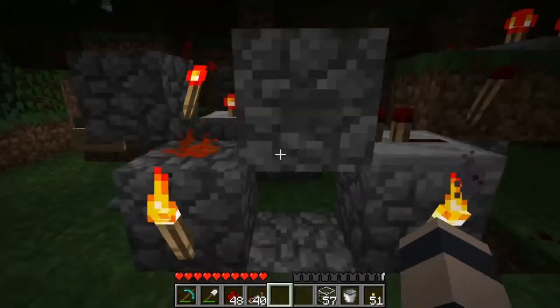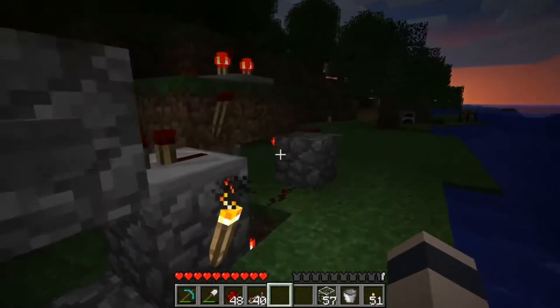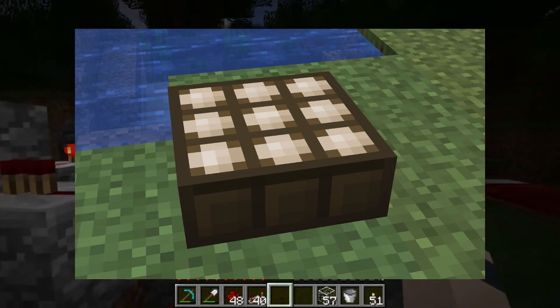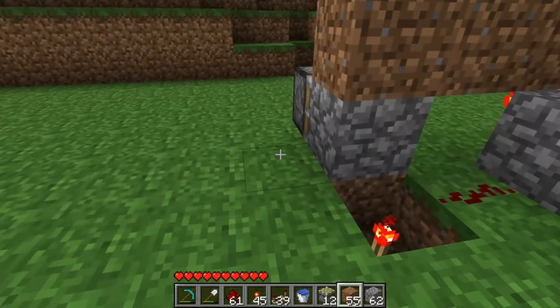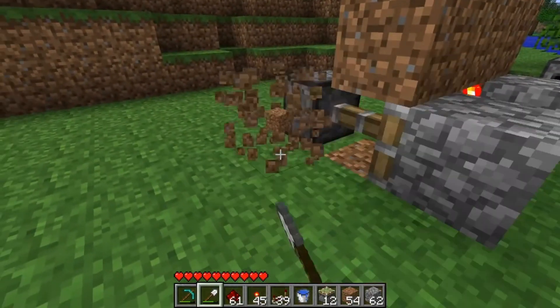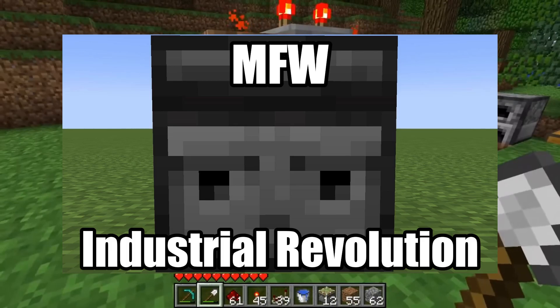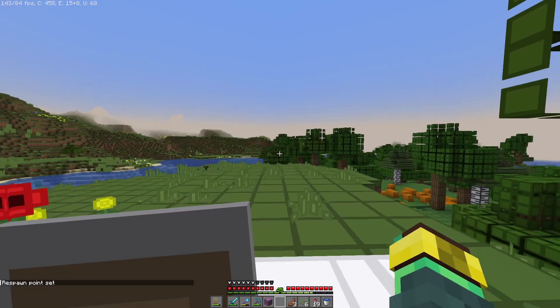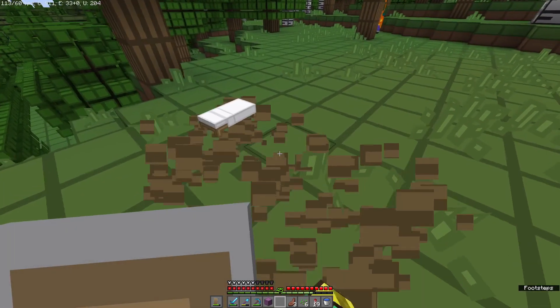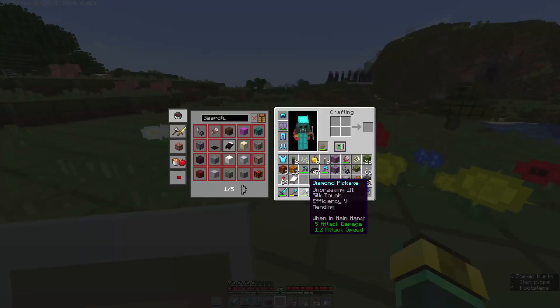You have all of these things just for a function that we can do with one block today. EthosLab's solution was pretty clever — it used grass growing and dying at night with a BUD switch, which is like a longer version of an observer. I saw someone make a YouTube Short about this, and I'm sorry I can't remember your name, but if you're watching, please let me know.